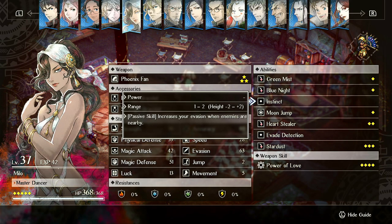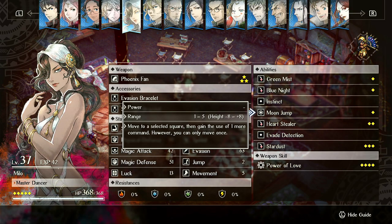She has Instinct, which increases your evasion when enemies are nearby. So as long as she's near an enemy, she has even higher evasion - she's like a dodge tank in this way. She also has Moon Jump, which is extremely important in her kit. It lets you leap a distance and also leap in verticality, so she can leap up to things and then do another action after that. She can use Moon Jump, then move and attack, or attack and move.